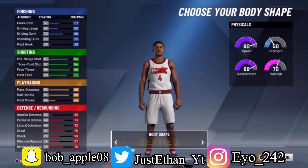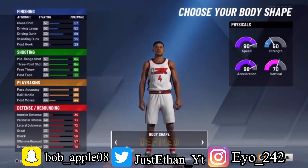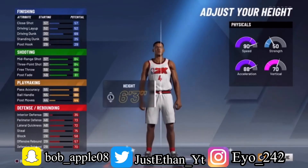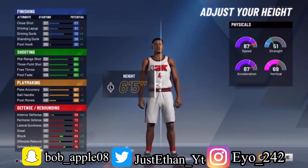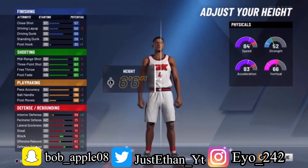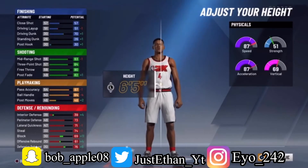For the body shape, it's all up to you — opinion-based. I picked 'defined' because I want my player with abs. For height I'm going six-five, because if I go six-six I lose too much ball handling. Six-five is a good height because the bigger you are the better defense you play in the paint — you can see my defensive attributes going up. At six-six my speed, vertical, and ball handling all go down, so that's why I picked six-five.